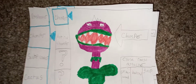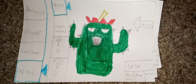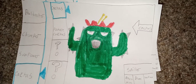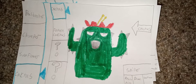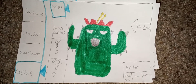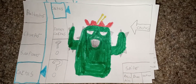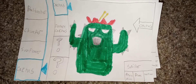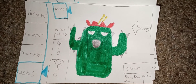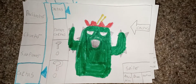Now let's go to the fourth one: Cactus. His profession is Sniper and his specials are Potato Mine, Drone, and Walnut. As you can already see from all of the ones I've done so far, these are all Plants vs. Zombies Garden Warfare 1 characters, but that all changes when we go to the next character.